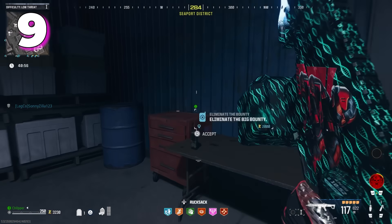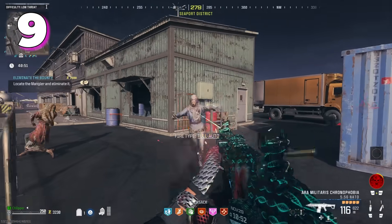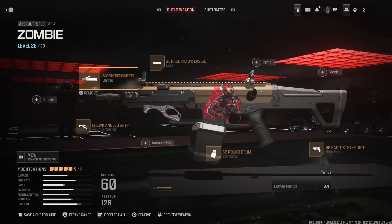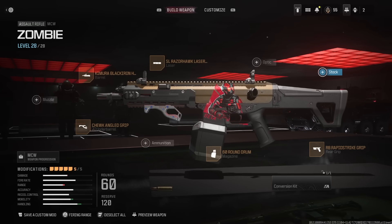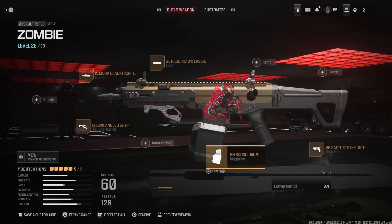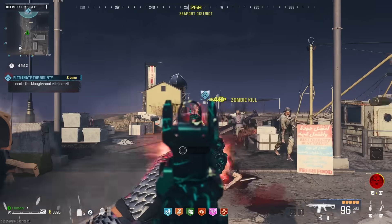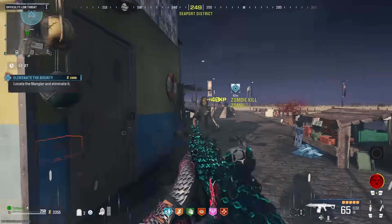Moving on to our number 9 spot is another assault rifle — the MCW. Not only is it a monster in multiplayer, but it's also pretty damn good here too. There is a conversion kit that makes it shoot a little bit faster, although I've used both and I don't really see a giant difference practically speaking in-game, so you can use the conversion kit if you want but you absolutely don't have to. The MCW emulates the strengths of the Holger in a lot of ways — just very consistent damage, and there really aren't any situations where it's weak.